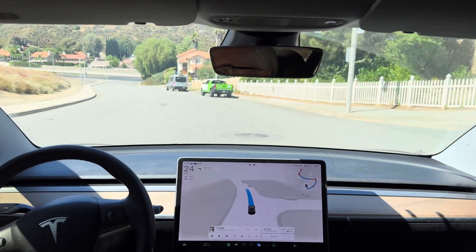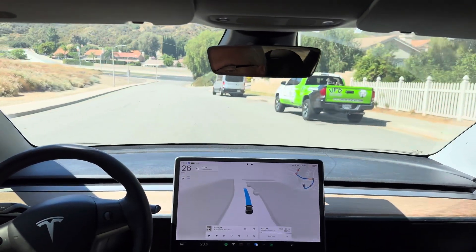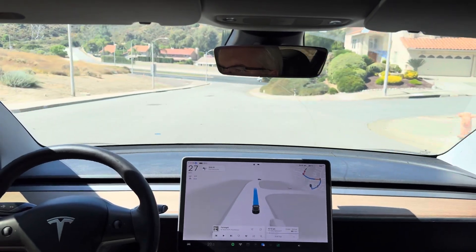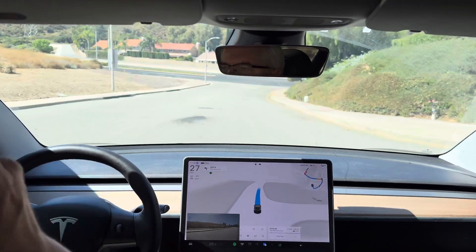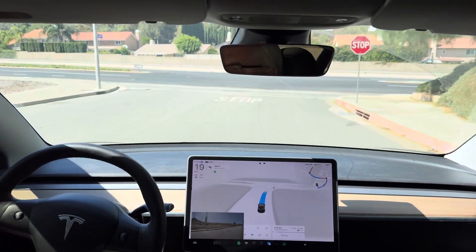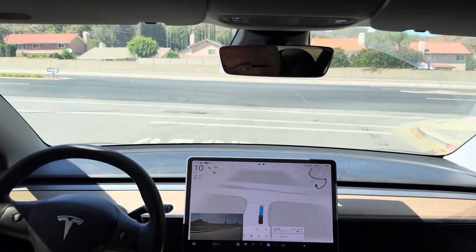In 500 feet, turn left onto Plum Canyon Road. Good morning everyone. It's June 29, 2024. This is FSD Supervised 12.4.1 on test loop 2. Starting off with a left turn here onto Plum Canyon Road.